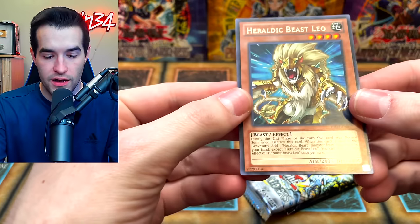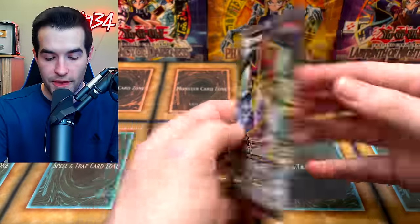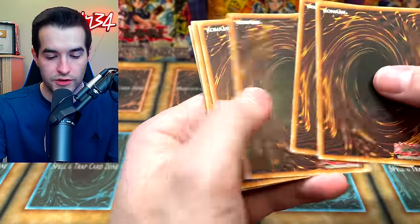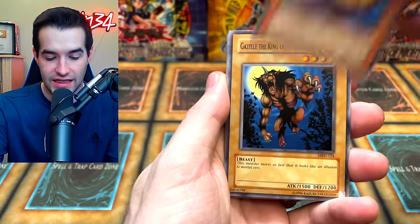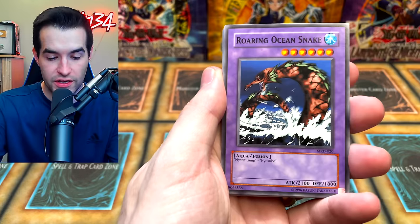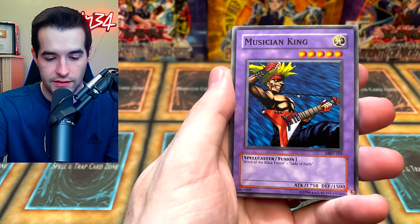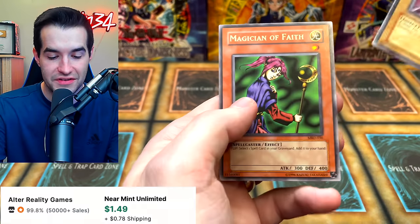We have the promo of a regular rare, the Hyaluronic Beast. Now let's open our Metal Raiders pack — Pecanio Moth, shall become powerful. We've got a Mystic Lamp, Gazelle the King of Mythical Beasts, Roaring Ocean Snake, Ring of Magnetism, Guiltia the D-Knight, Musician King, Crash Clown, Killer Needle, and Magician of Faith.